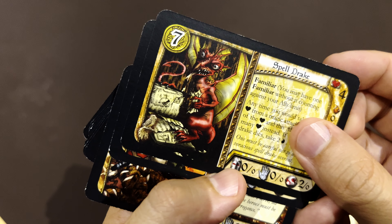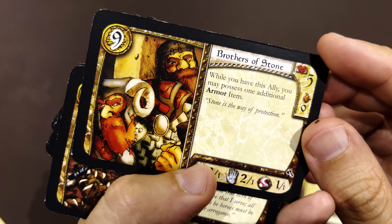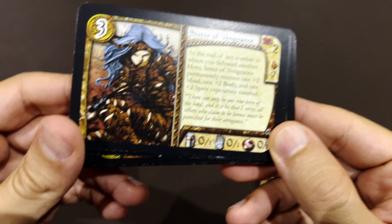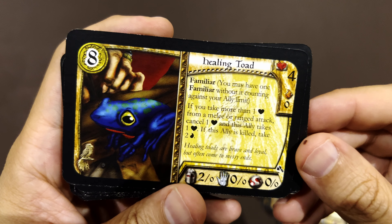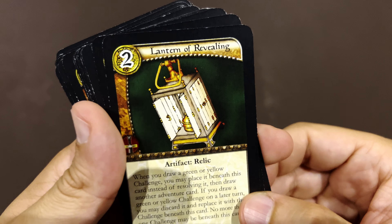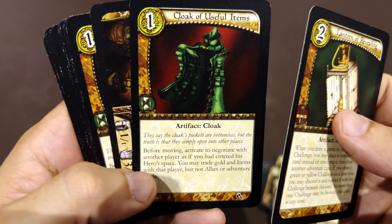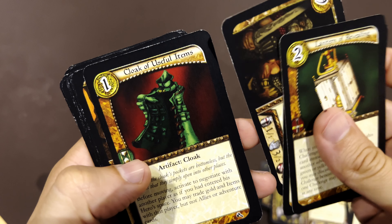Next is the Spell Drake — so ugly. Then Brothers of Stone, who are allies: you will possess one additional armor item, so they carry you an armor slot. Then the Sister of Vengeance, an ally. Healing Toad. Sister of Mercy. Lantern of Revealing. Cloak of Used Items — usable before moving, activating, or negotiating. More allies: the Brothers of Fire. Another Cloak of Used Items — strange, never seen repeated items here.